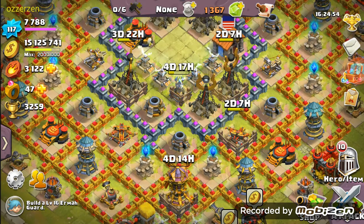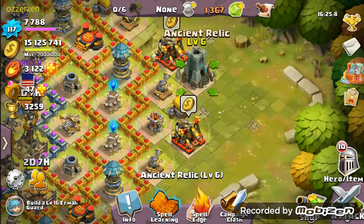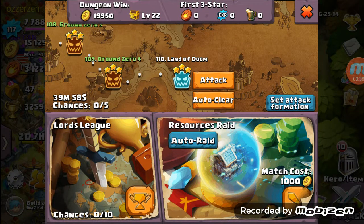First thing I wanted to show is the solo campaign. I can't really show you much about it because I've already done it and you have to clear it once before you can auto. I'm pretty sure once you've cleared all the way through stage eight it should allow you to auto clear. Same thing with the dungeons — I don't have any ready right now, but you basically just click on one and auto clear if you've already three-starred it.